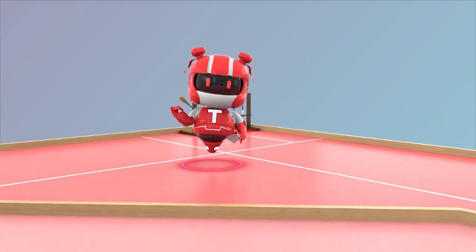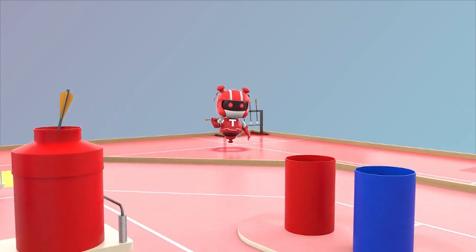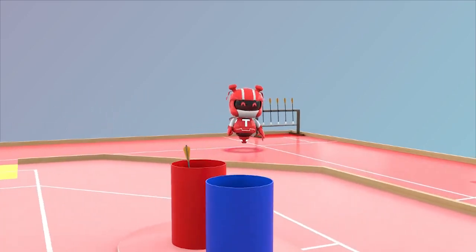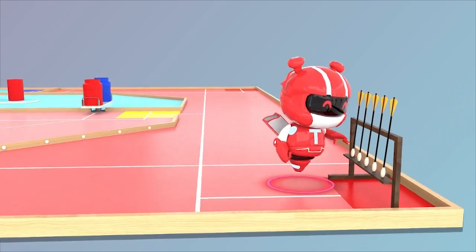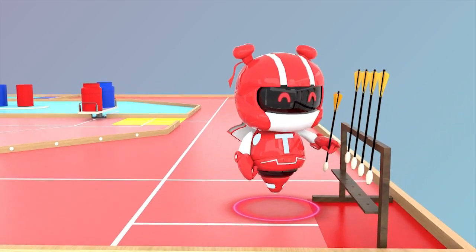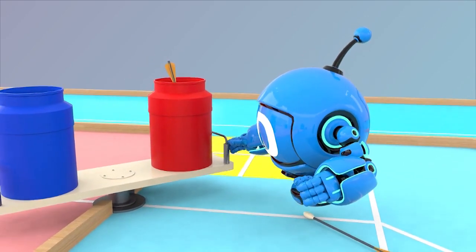TR can only be in the outer area and throw arrows into the pots on the tables. If it throws one arrow into a pot, it must throw the next arrow to another pot. After throwing all arrows it carries, it can take arrows from its arrow rack, five at a time. DR can enter into its team's inner area, but cannot throw arrows into any pot.